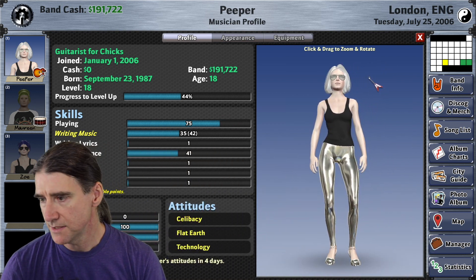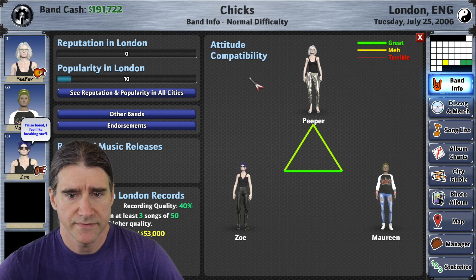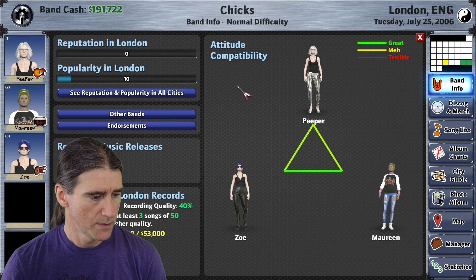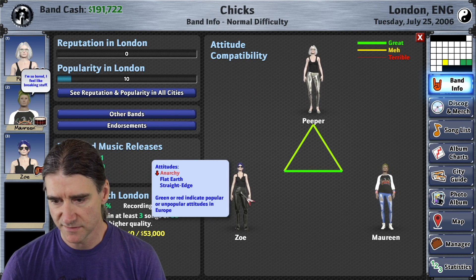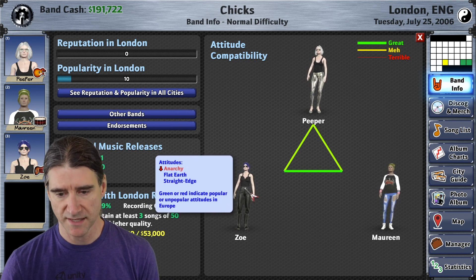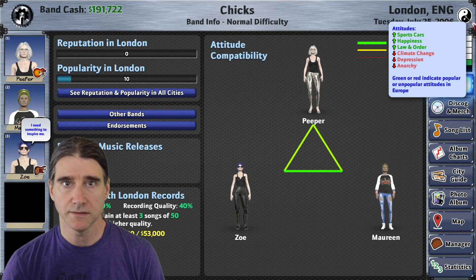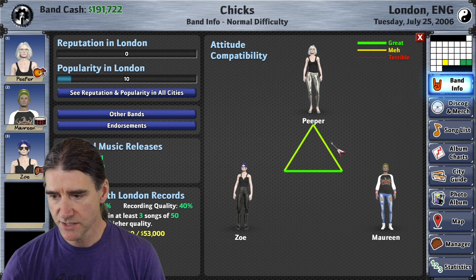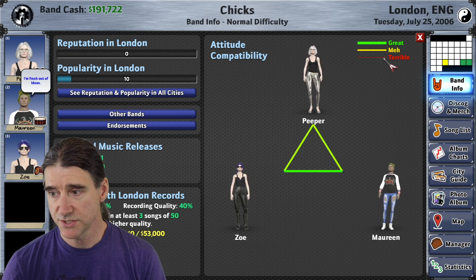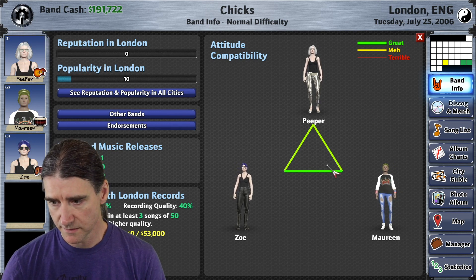I did a few things for colorblind friendliness by request. One thing was the attitudes — originally I was just color-coding everything: green is positive, red is negative, yellow is neutral. But it's hard for colorblind people to see that. So now red also has a down arrow, and positive has an up arrow. Also, the color of the relationship lines is now combined with thickness — if it's a really bad relationship, it's a very thin red line, and as it gets better, it gets thicker.